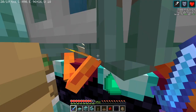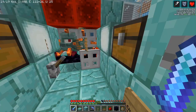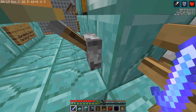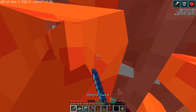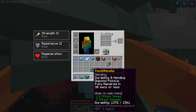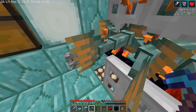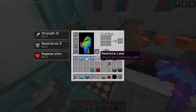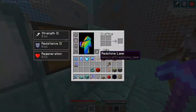Here we have a testificate pickaxe — a Mending pickaxe with near-zero durability. Let me show you how fast it gets repaired. I'll just hit them and then hold the pickaxe. As you can see, the durability literally flies up. Since you can absorb 180,000 XP per hour — or 50 XP per second — the time it takes to repair a pickaxe from 0 durability out of 1,561 will be just under 32 seconds.